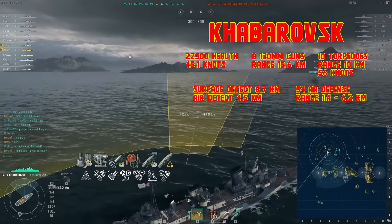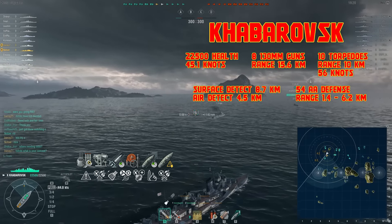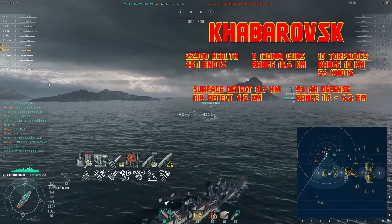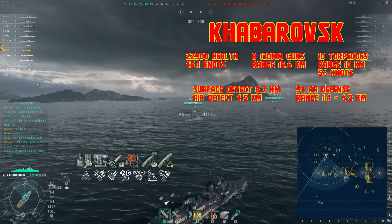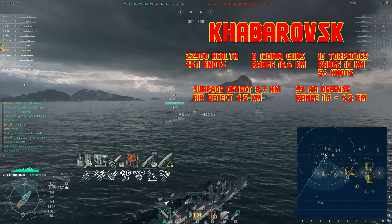Hey, this is NotSir and this is the tier 10 Soviet destroyer, Khabarovsk. It has 8 130mm guns, 10 torpedoes, 54 AA defense rating, a surface detect of 8.7km, top speed 45.1 knots, total health 22,500.